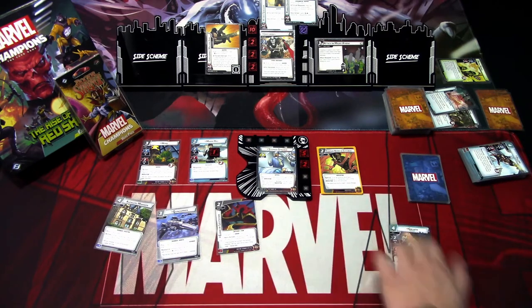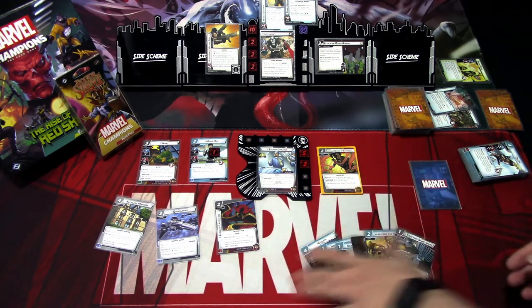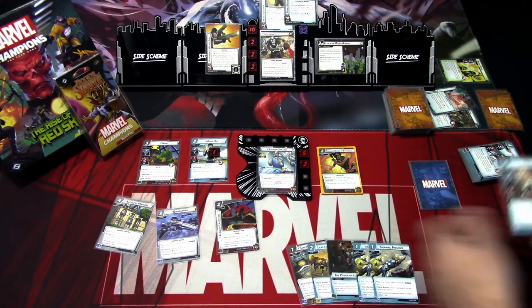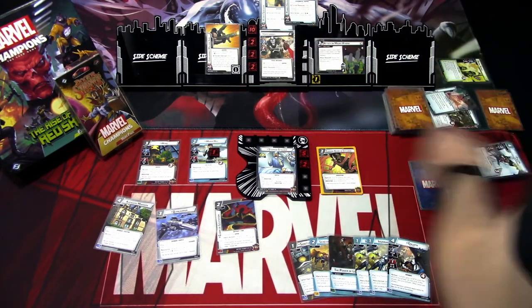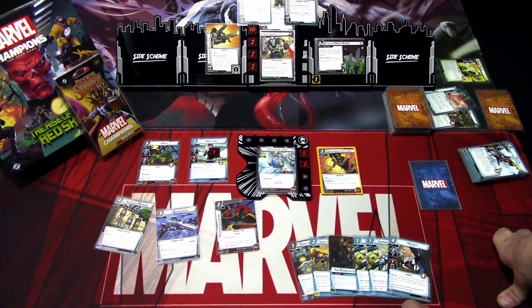We draw back up to six: Sanctum Sanctorum, Lead from the Front, Power of Leadership, Inspiring Presence, and Goliath. In the villain phase, Crossbones is confused — we remove the confused status. The encounter card is Combat Knife, giving plus one attack, and the villain attacks with piercing. But Crossbones is armed to defeat yet can't attack.